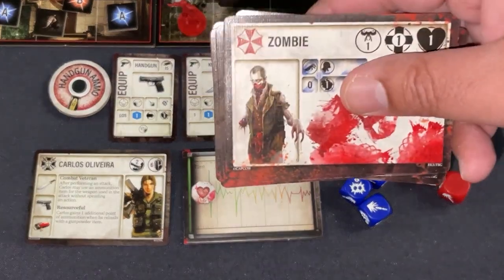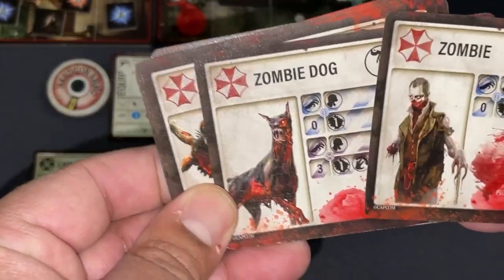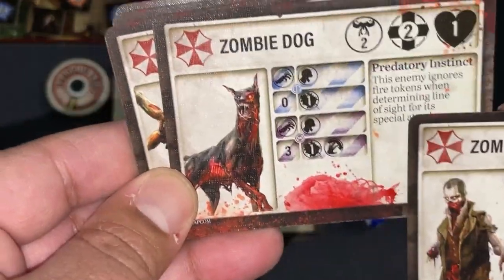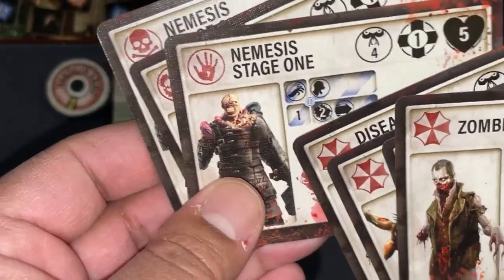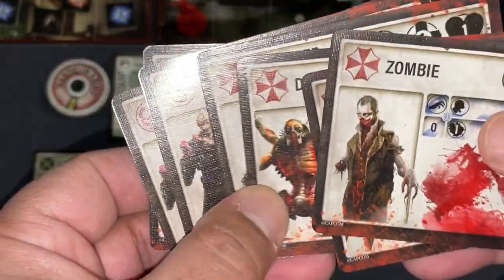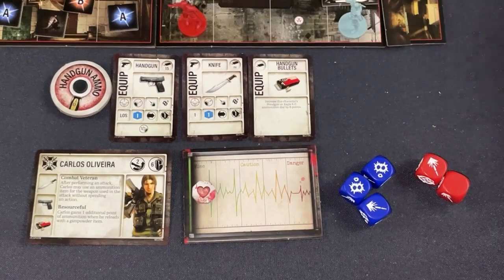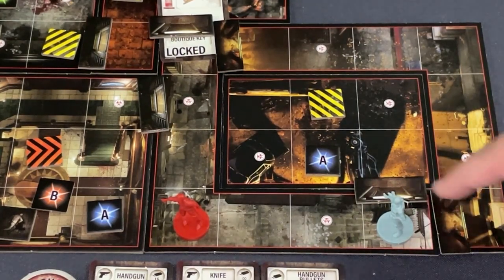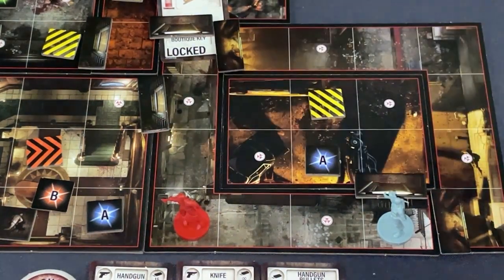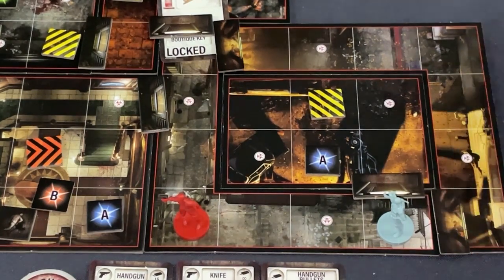In terms of enemies, you'll face lots of zombies, zombie dogs which are a bit faster, and then you get up to the Nemesis. There's not a lot of monster variety — they're zombies, so that's expected. I should emphasize this is the retail version. The Kickstarter version had improved components for doors and some other things, so it's a little harder to see here, but this is what you're getting with the retail version.